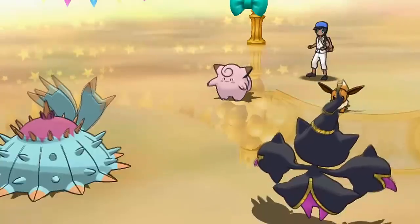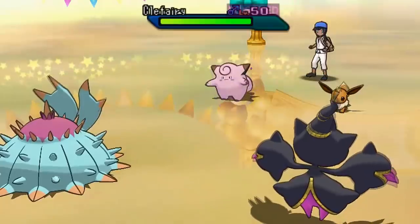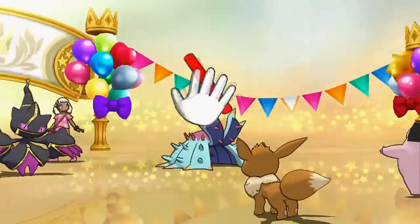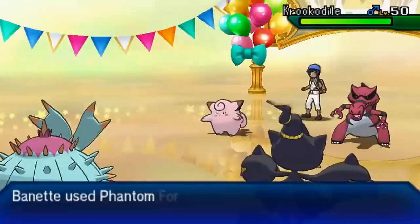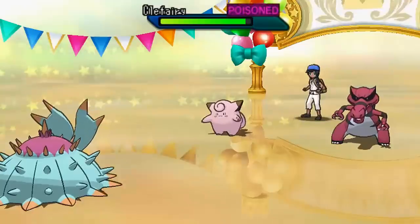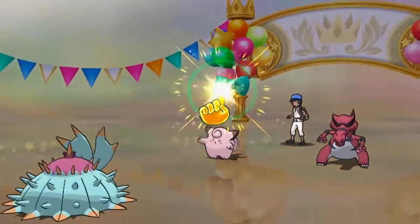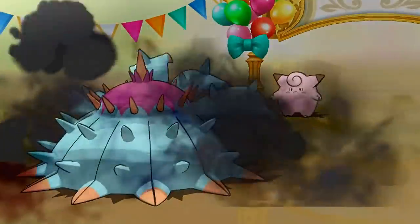My opponent goes for Follow Me to redirect any damage I target at the Eevee. I go for Toxic targeting Clefairy, since I don't have a great way to kill it and Toxic plus Merciless crits is my best call. My opponent goes for Baton Pass with Eevee, passing all those boosts to a Krokorok, which probably has Power Trip. I go for Phantom Force targeting Clefairy because I want that Merciless crit — and then Prankster Haze removes all the stat boosts from Krokorok instantly.